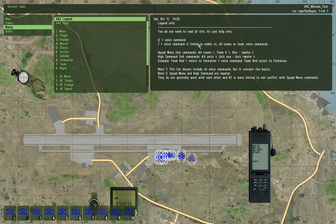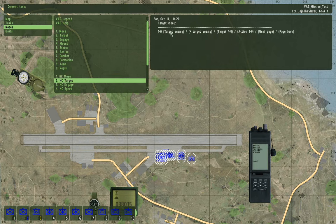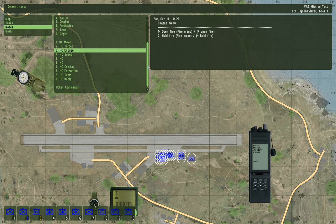Unlike Squad Command, you cannot issue orders alone here. You have to use a direct command or go into a menu. Like, you can select the unit and then go into a menu — for example, Waypoint Menu, Target Menu, Fire Menu, Speed Menu, etc. This is to minimize the risk of it conflicting with normal Squad Command, which you will most likely use more often.